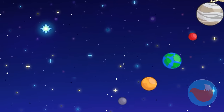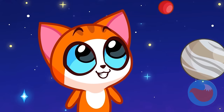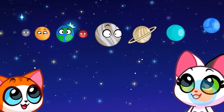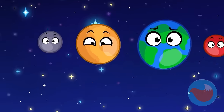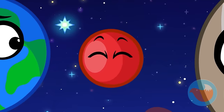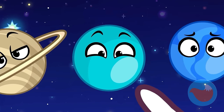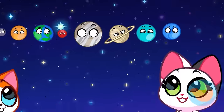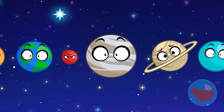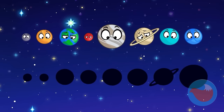Behold, the eight planets within our solar system. Oh, these are planets. Do you know their names? Mercury! Venus! Earth! Mars! Jupiter! Saturn! Uranus! Neptune! No need to be afraid — we're about to play a planet game. Are you ready?